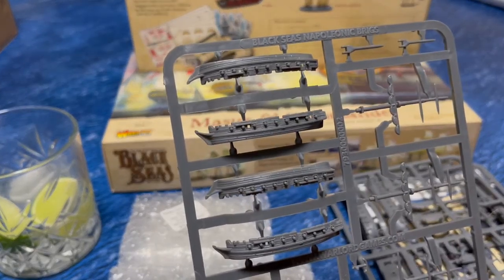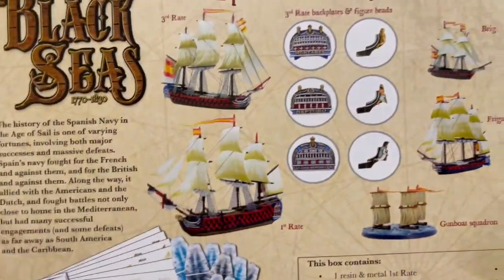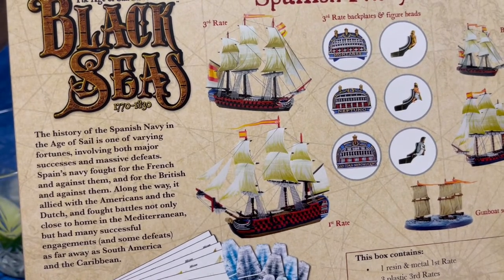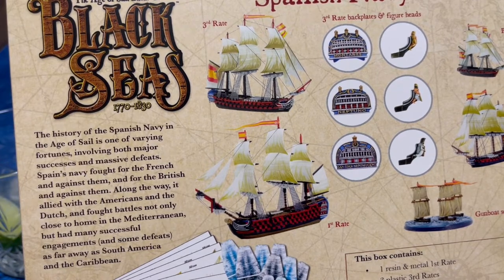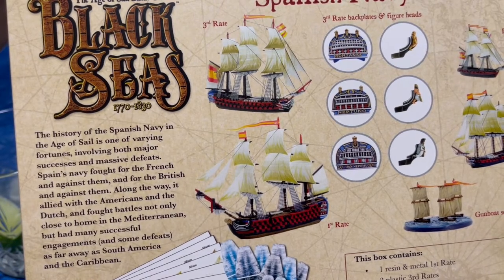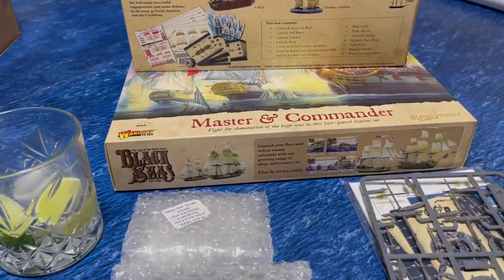Worth noting the sprue says 'Black Seas Napoleonic Brigs' - it doesn't say anything about being specifically Spanish, and it doesn't need to. The Spanish fleet likes red with black trim, the British seem to like yellow or ochre with black trim, the French are more white and blue trim, and the Americans are a bit of a mishmash but there's some variability so you can go with whatever you like. I'll probably just airbrush red on everything and then paint black around it.